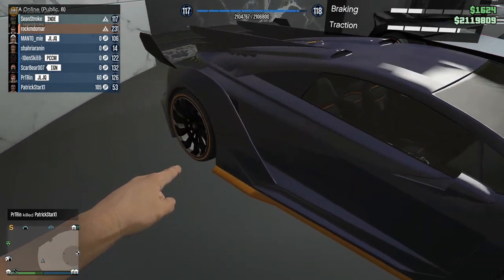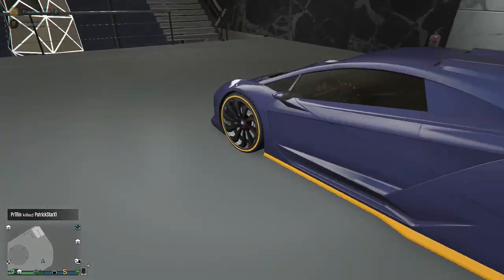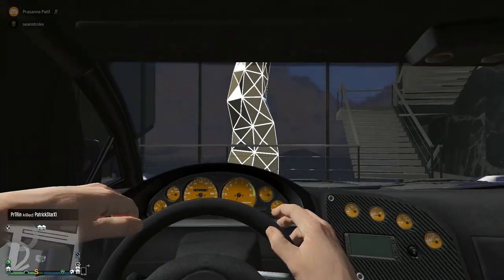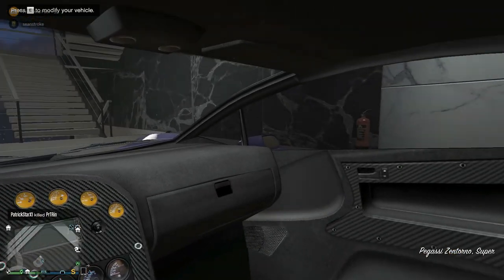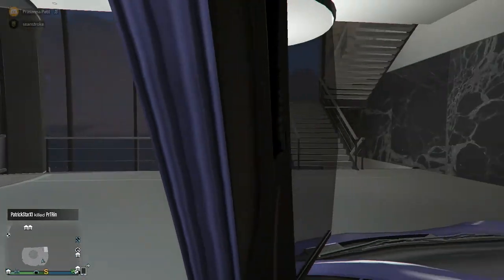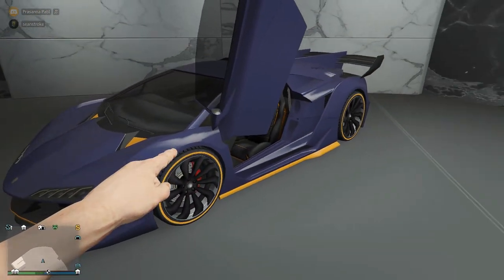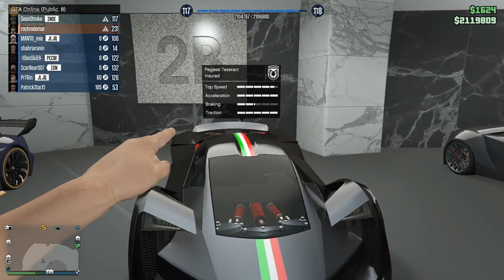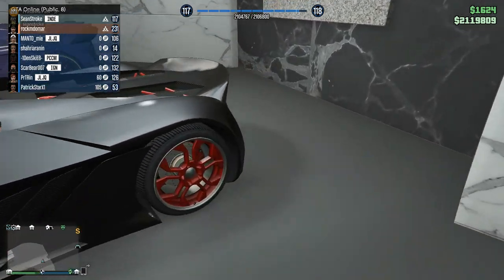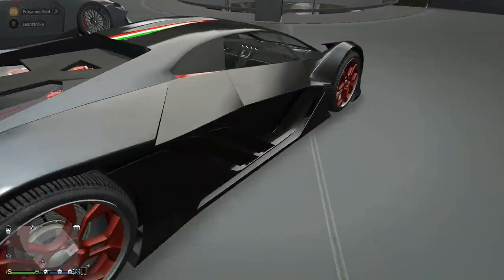The first car in 2B is the Zentorno, based on the Lamborghini Sesto Elemento — it reminded me of the Joker's car. I love the yellow highlights on the exhaust, it makes the car stand out. It's a very good supercar, fun to drive, and I like the yellow and purple combination. The next car is the Coil Cyclone, based on the Lamborghini Terzo Millennio — it has the highest acceleration in GTA 5 as an electric car, but the top speed is not great at all.